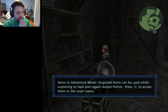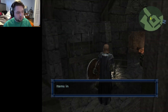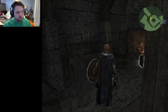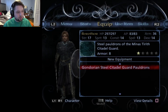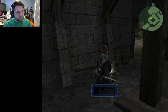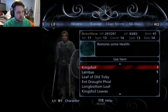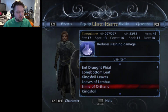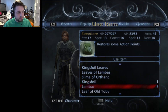A tutorial pops up about items in adventure mode: acquiring items can be used while exploring to heal and regain action points - press triangle to access them in the main menu. In battle mode, use the item command to heal companions, harm enemies, and enhance abilities. We have King's Foil, Leaves of Lembas, and Berethor gets Gondorian Steel Pauldrons - let's equip those. More than doubled the defense from that one piece of armor!